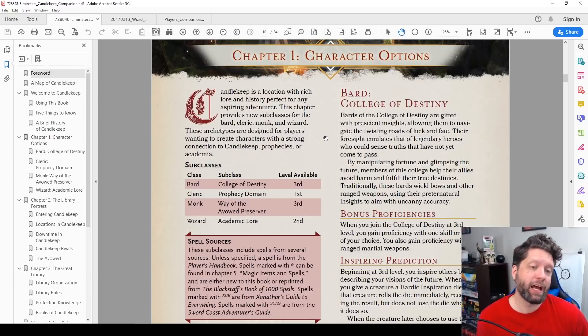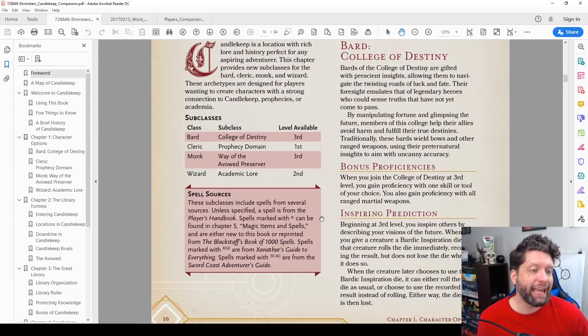Specifically, we have the Bard College of Destiny. Its shtick is that your Bardic Inspiration can be foreseen — when I hand Inspiration to somebody, I can roll it and say, out of a D8, I rolled a 7. You now have a 7 on your Bardic Inspiration. As a player who received it, you can use that 7 or you can roll fresh. It's copying the Divination Wizard's Portent mechanic. The cool thing about Portent is a low roll or a high roll are both useful. This one, only a high roll is useful — so you're really just giving delayed advantage.